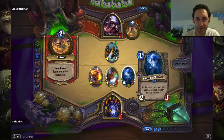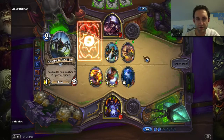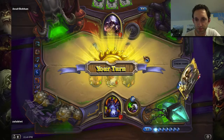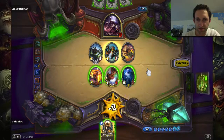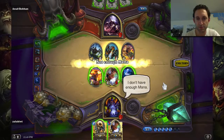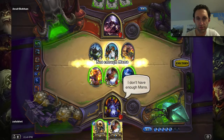5-8-10. Need 5 damage. Another Doomguard, come on. Let's get Anubracon dead. Another Doomguard — that's not it. Boom! That is it! I don't have enough mana. I don't have enough mana.